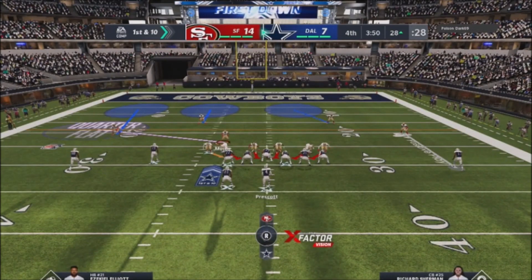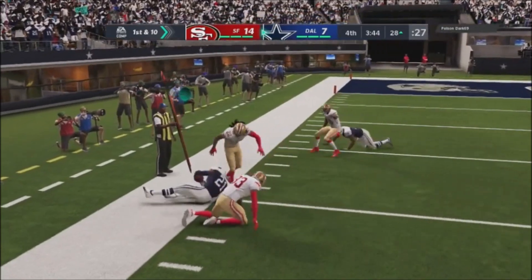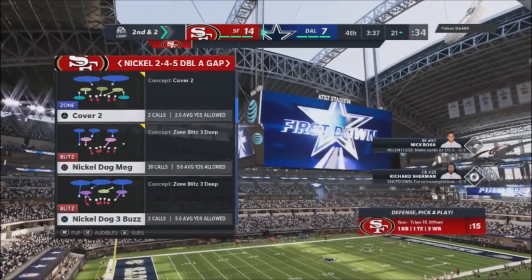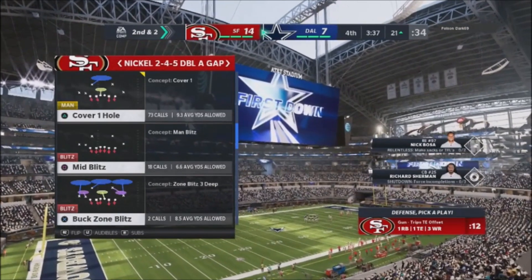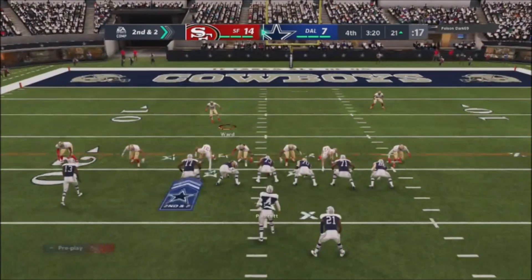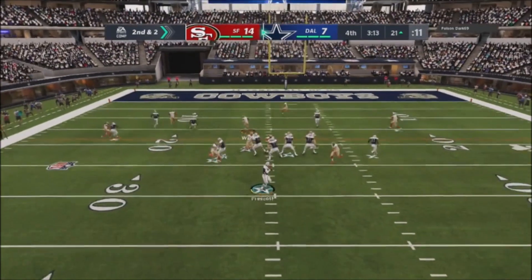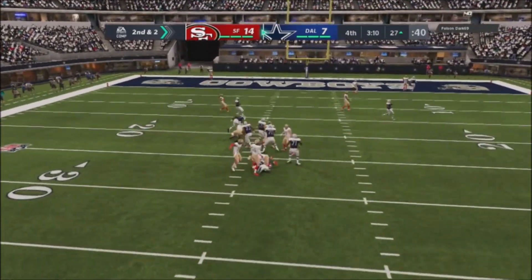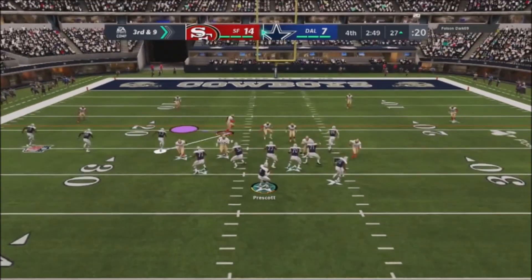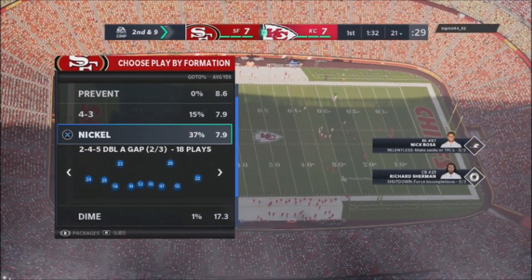Here I go into a cover four version of this defense. I get pressure off the edge — he barely got that ball off. Then I go with a man version of this blitz — the hole-one version — which messes up his reads. I pull my guy down and get double edge pressure because the coverage forces so many people out that he doesn't know what to do. I jump into a standard cover two, mess up his reads, and he tries to hit me with levels over the middle. I've got a guy playing the spot, get another interception, and pick up the win.